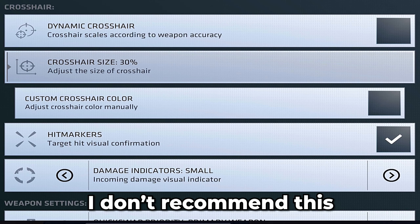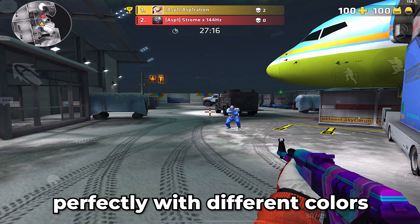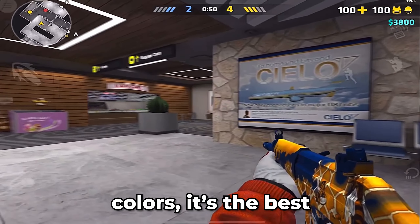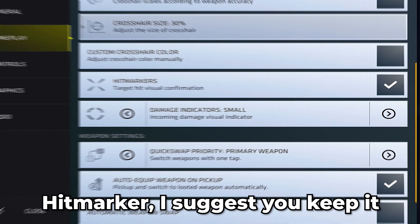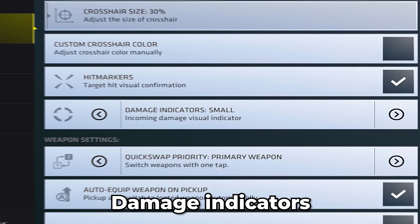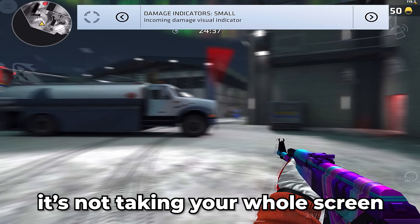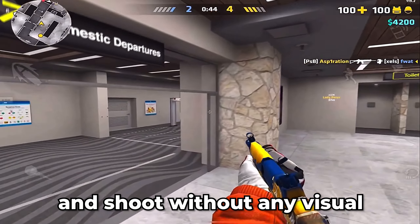Custom color — I don't recommend this to new players or anyone. You can't see perfectly with colors other than white. White reflects all other colors and is the best color if you want to see where you are shooting. Hit marker — I suggest you keep it on; you see if you hit your enemy with a grenade or while peeking fast. Damage indicators should be on small — you see when you hit without it taking your whole screen visibility, and you can react and shoot without any visual disturbance.